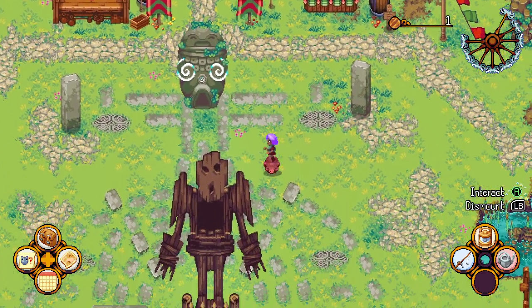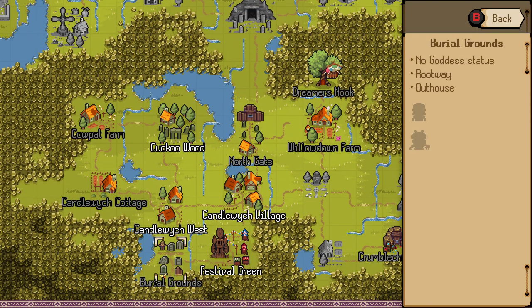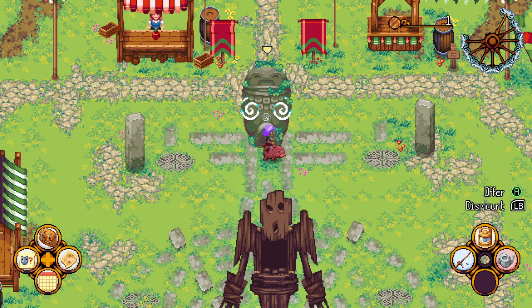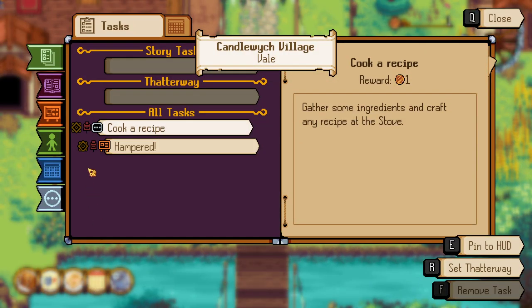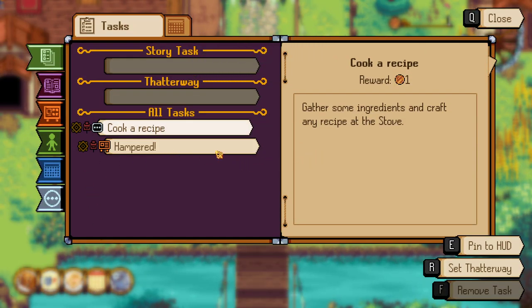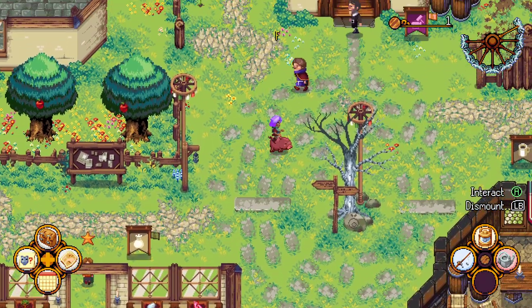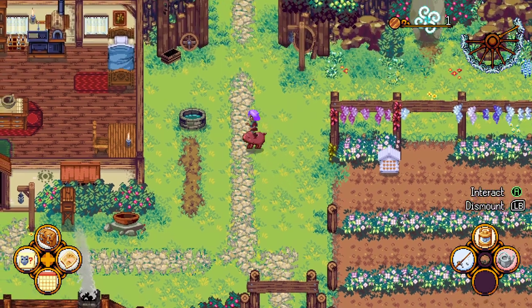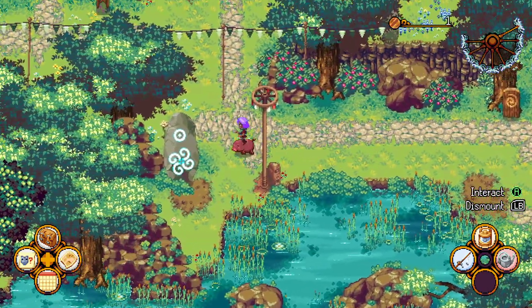We have an apple and check how far we can teleport — we could travel to Candle Witch, Cuckoo Wood, Willowdown, Farmer, or Dreamers Nook. We need to go back to our farm and check if there's a goddess stone there. We've completed today's task — we need to cook a recipe, gather ingredients, and craft any recipe at a stove. I'm going to take the long way around to see if we can find anything. Days go by kind of fast in this game.